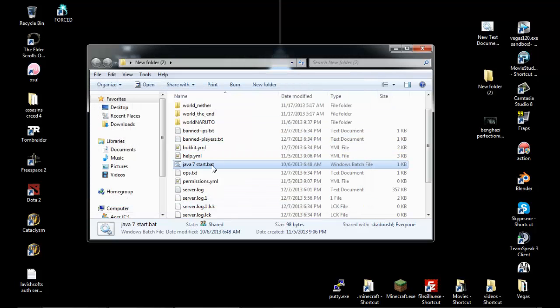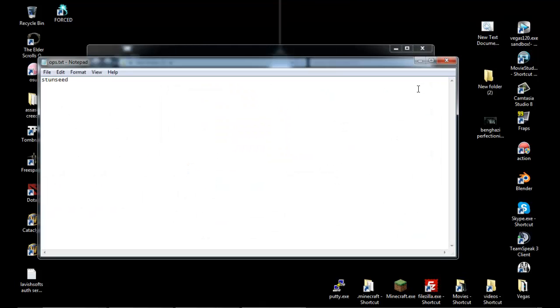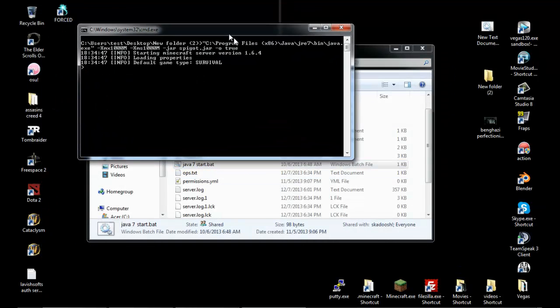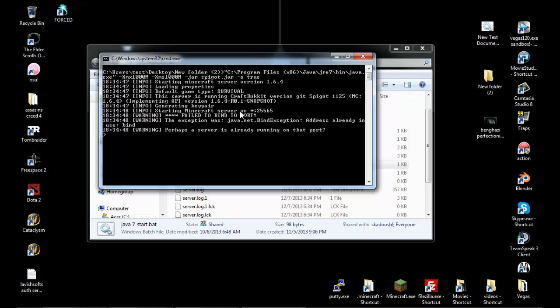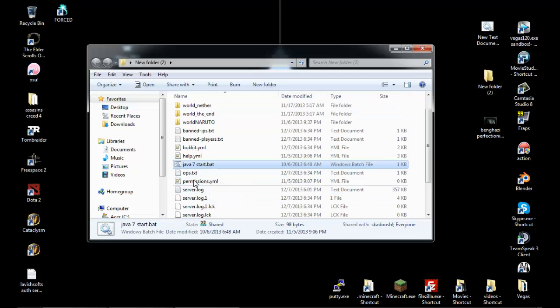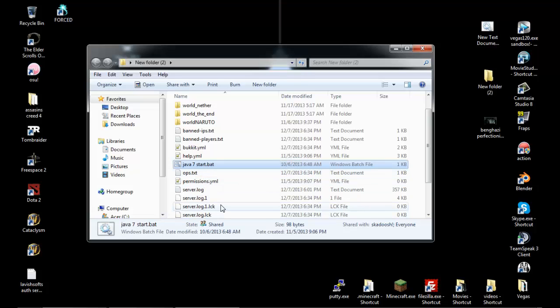This is kind of hard to deal with because it's always going to do that whenever you've got another process for Minecraft running. One of the easiest ways to fix this is to open up your task manager, go in there, find Java processes, stop them, and try to free up the port.